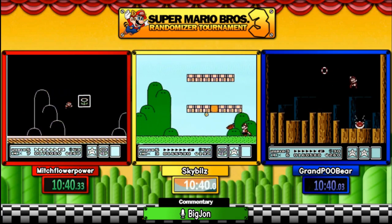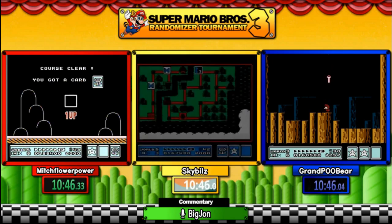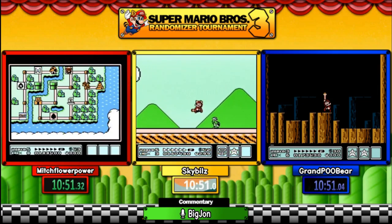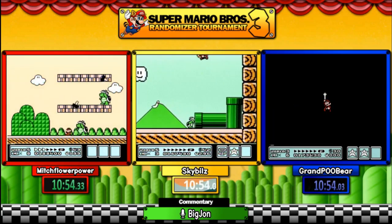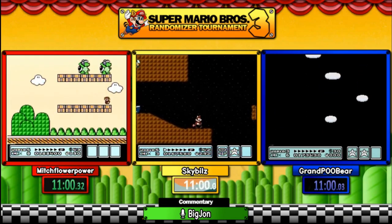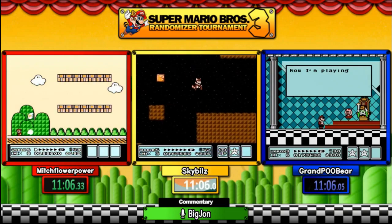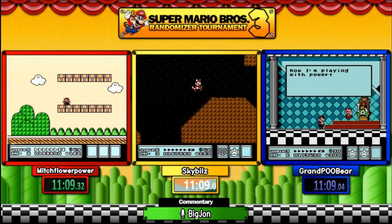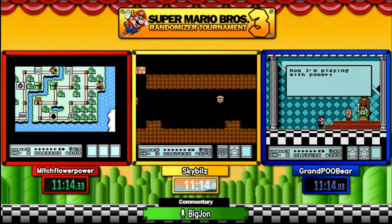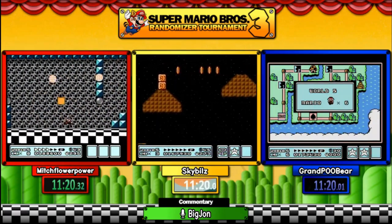Sky Bills has double Sumo and a hammer. Someone was asking in chat: hammer brothers on the map or in a level can randomize between Hammer, Fire, Sumo, or Boomerang Brothers. Mitch is playing it smart getting a star but gets stun-locked. Hands are part of the regular item pool, so any numerical level or the sand level or pyramid level — hands are part of the regular level pool. All fortresses are shuffled with each other, and all castles are shuffled with each other.